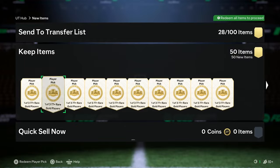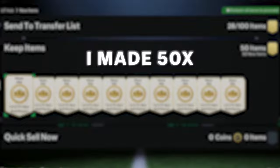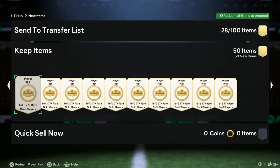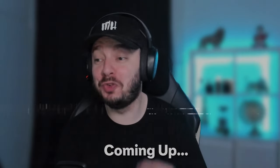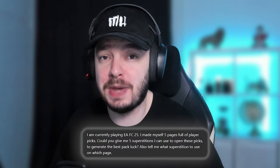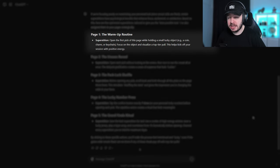We finally got player picks, 1 out of 3, 77 plus, and they are repeatable. I made 50 of them. We know EA this year the pack luck is absolutely horrible, so I got ChatGPT to help us with it. The question I'm gonna ask ChatGPT is how can we get the best pack luck. We have five pages of 10 player picks each, five different superstitions.